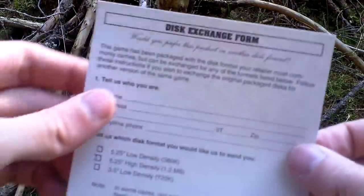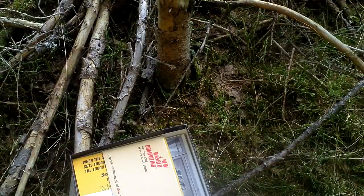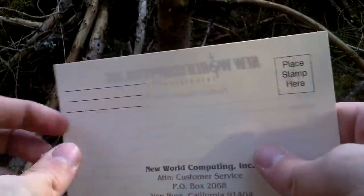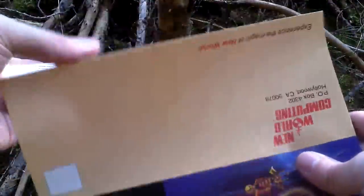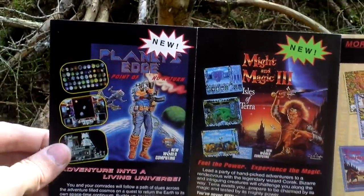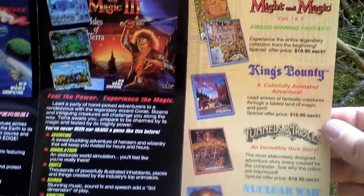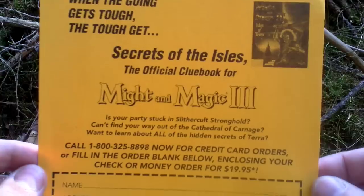Then there is a disc exchange form if you wanted a different format of discs than the ones present in the box. There is also a registration card, some advertising for New World Computing products together with an order form, and an advertisement for the clue book to this game.